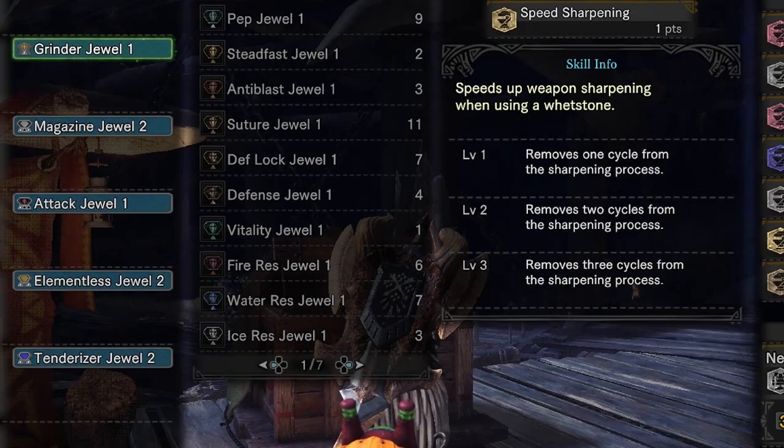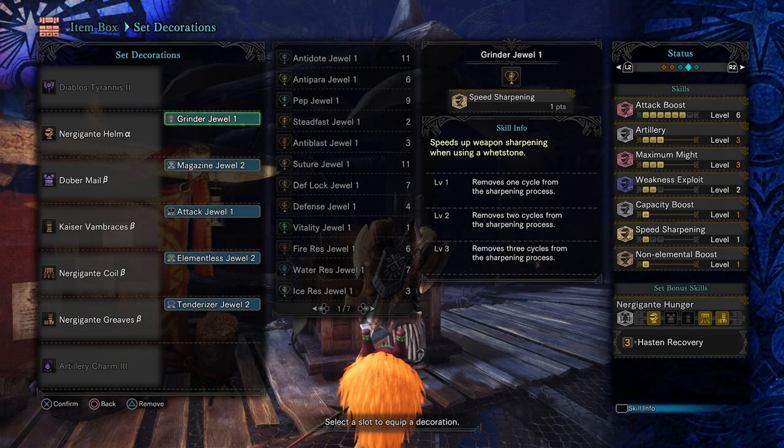You're going to need the Nergigante Helm Alpha, Dobermail Beta, Kaiser Vambraces Beta, Nergigante Coil Beta, and Nergigante Greaves Beta. For the charm, Artillery Charm 3.